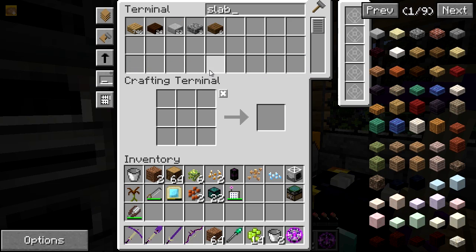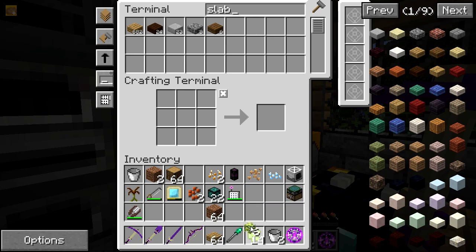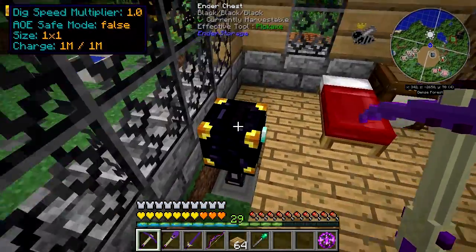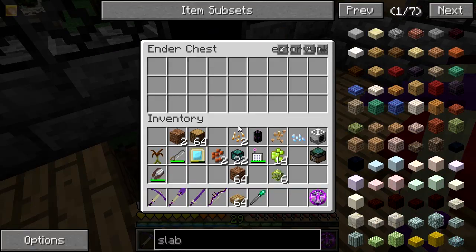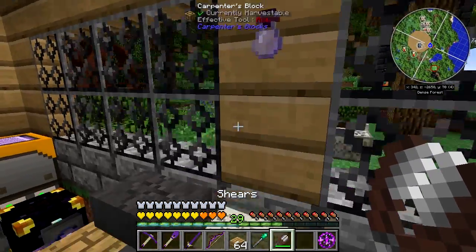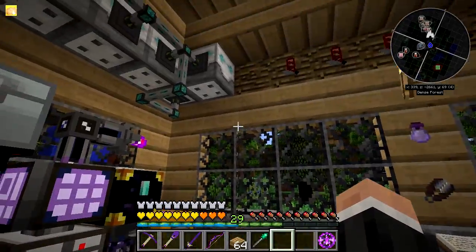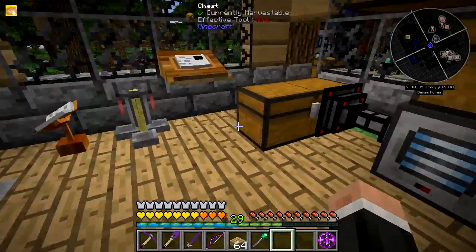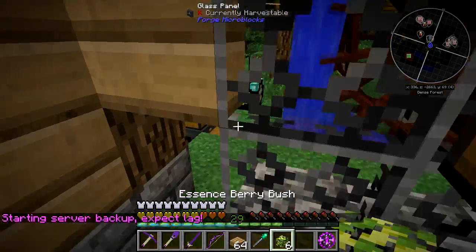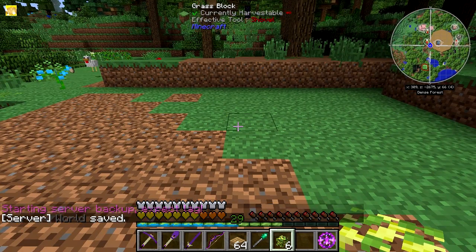I need some slabs. Let's use the wood because that's our theme. I don't need the buckets anymore. I also need to make a wool farm at some point — I keep having to go out and shear. If you look at my minimap you can see there's some sheep over there. It's a bit embarrassing that we have no wool.